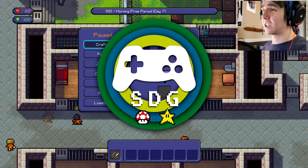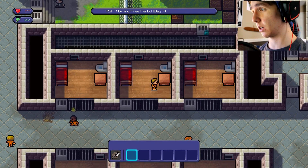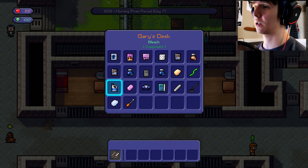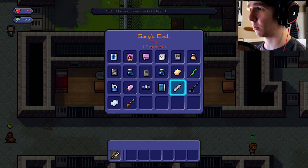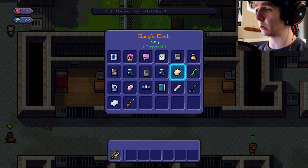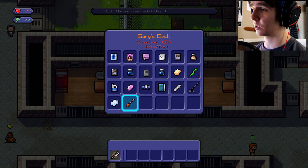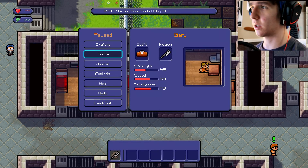Hey guys, it's Barn here, back with The Escapist. I was playing for about 15 minutes before I started recording and made some progress. I got a molten plastic, I have putty on me, and I also have a screwdriver now. So now I can go beat up a guard and take another mold of their keys.